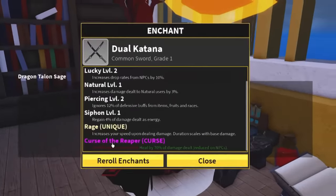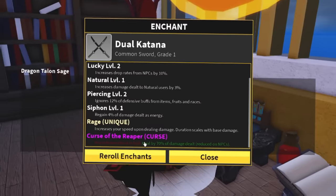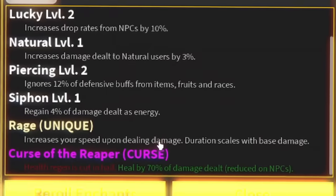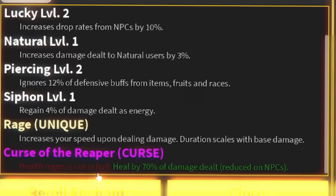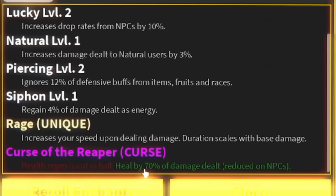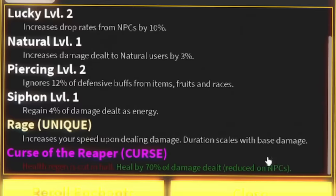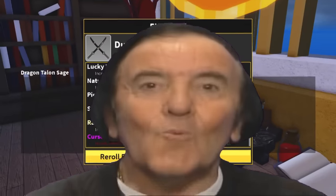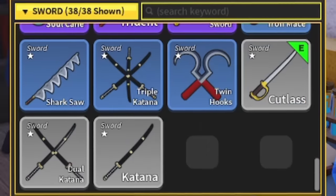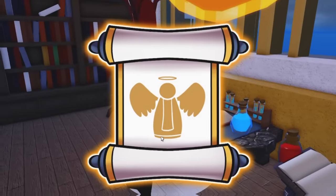For the dual katana we'll do a curse scroll. We got a unique also - increase your speed upon dealing damage, duration scales with base damage, health regen is cut in half, but you heal by 70% of damage dealt, reduced on NPCs. So basically when I attack somebody I'm also healing from that.